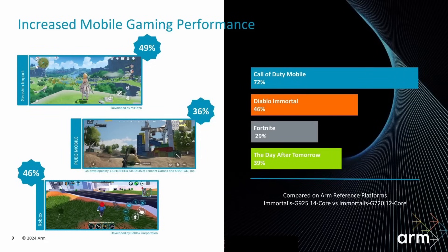Here are ARM's numbers for increased mobile gaming performance: Call of Duty, 72%; Diablo Immortal, 46%; Fortnite, 29%; The Day After Tomorrow, 39%; Genshin Impact, 49%; PUBG Mobile, 36%; and Roblox, 46%. So significant gaming gains across the board with the new Immortalis G925.